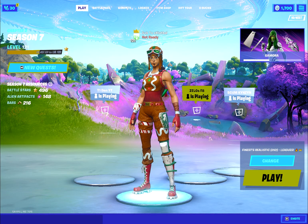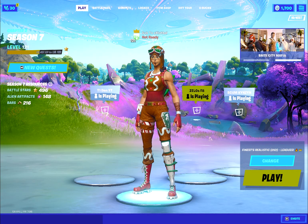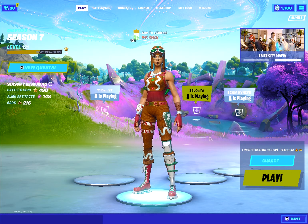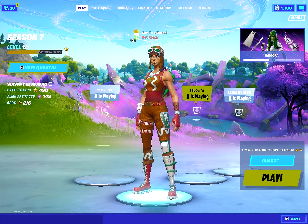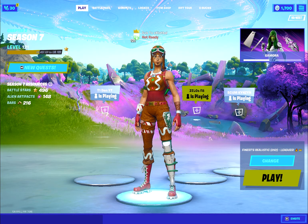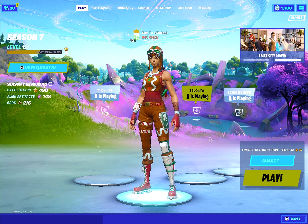All right guys, that's pretty much it on how to improve in creative and arena at the same time. That headshot box fight map is so good for improving your shotgun aim that you really don't even need Kovacs — I use it every day and my aim is improving each and every day. I'm going to show you some arena clips using the tips from this video to show the improvement. I hope you guys enjoyed — it's been your boy Kutai, I'm out.